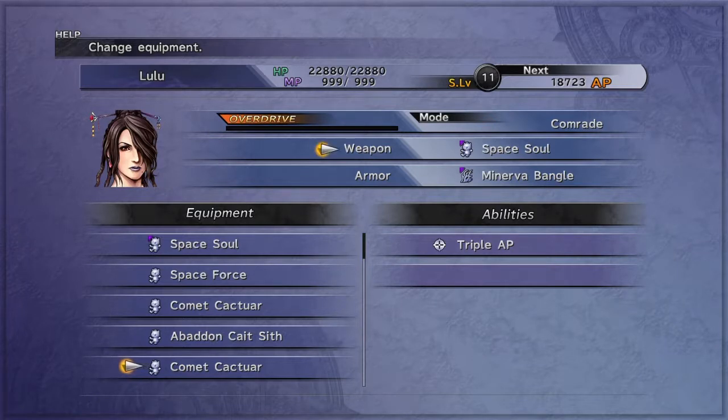So you see how the Comet Cactuar has a Triple AP ability on it already. What you want to do now is keep fighting One-Eye as many times as you can until you get a weapon for each character with Triple AP on it and at least three customization slots — one for Triple AP and two extra slots underneath it. You want to get weapons for everybody that has Triple AP with two extra customization slots.